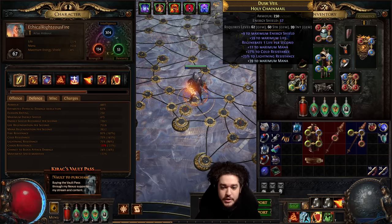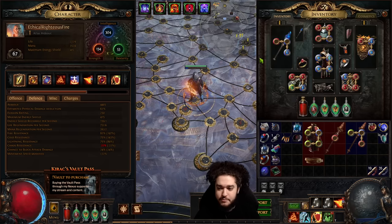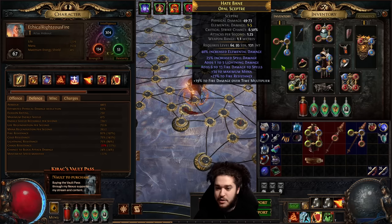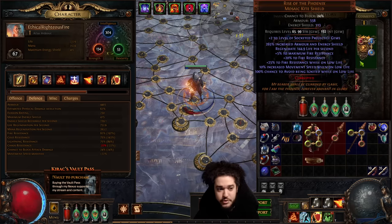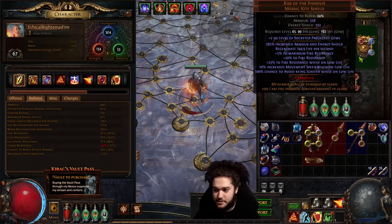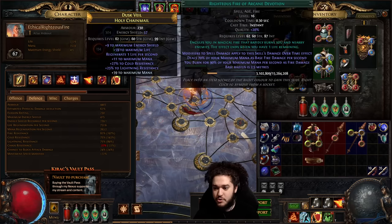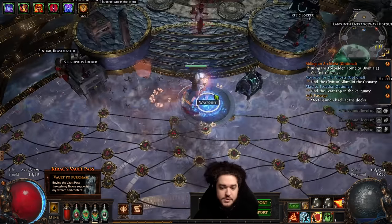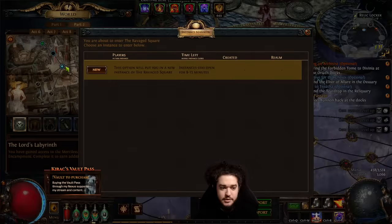Mana righteous fire typically scales off very expensive or gated mechanics that you sometimes can't get in SSF. Currently leveling and budget — don't worry, the mageblood is literally just a skin over my leather belt — so this is all quite literally campaign gear. The only things that aren't campaign gear: I crafted fire multi on the scepter, I've got a Kikizaru ring, and we just put on Rise of the Phoenix. This is stuff I can find in SSF — nothing too crazy. We're still running on a four-link and honestly the campaign has been quite a breeze.